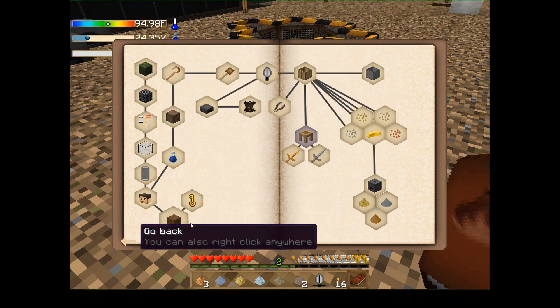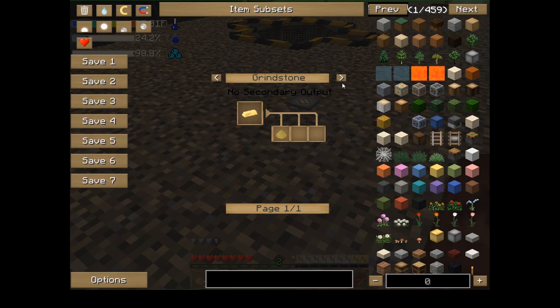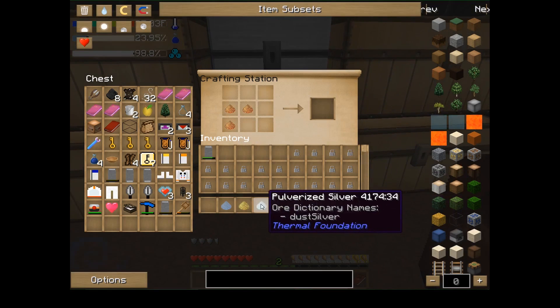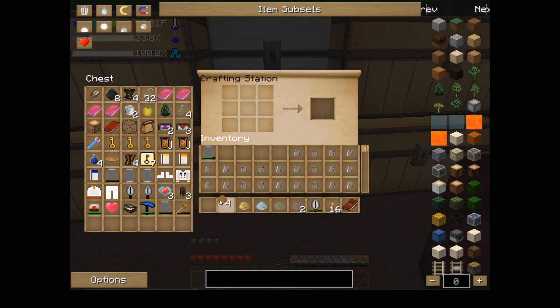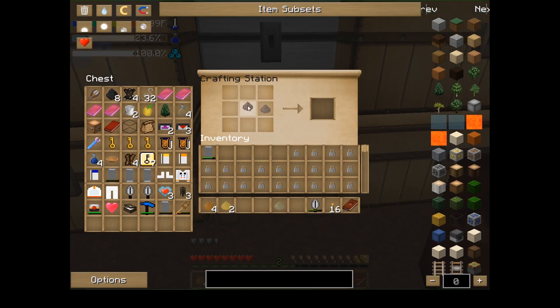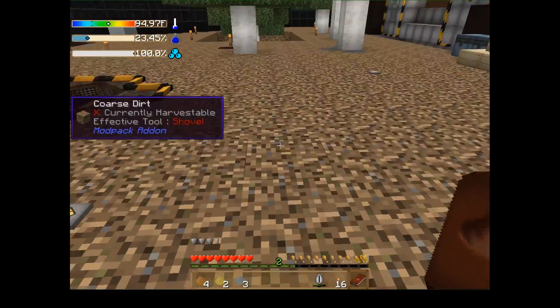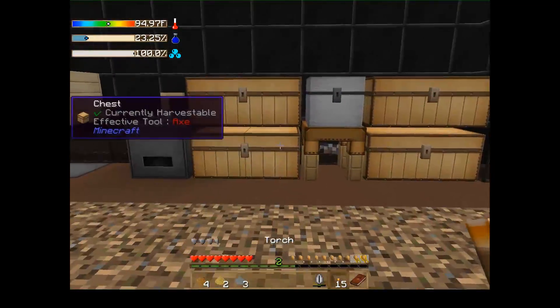We need the bronze here. For electrum you just put the two in — bronze, gold, and silver make electrum. And this one makes ballad-in bar. It's cold down here, let me grab a torch and drop it down there.